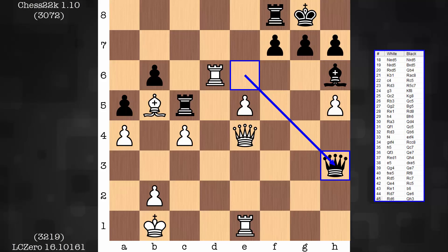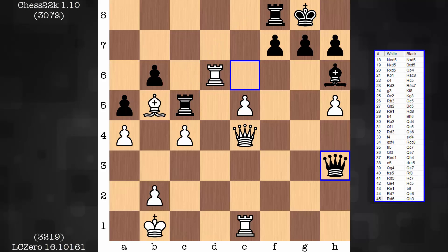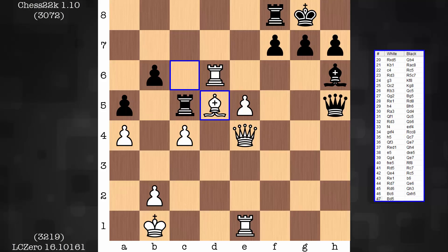In the game, it is not a pawn grab. Piece improvement — there's a better diagonal for the bishop. D5 is the destination. After b6 is in, c6 is possible. The bishop is going to be amazing on the d5 square.